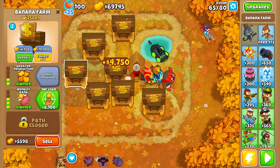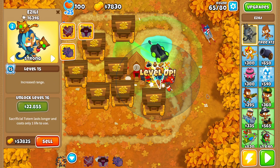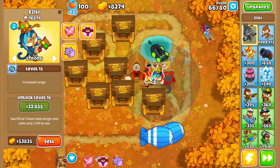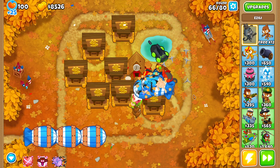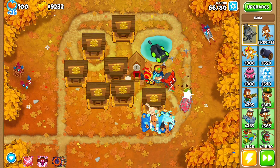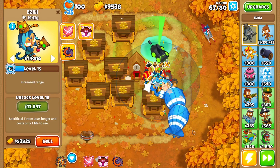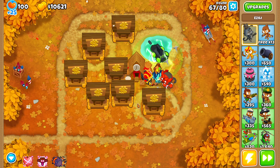Deposit. Leveling up Zilli to 15. I don't really fear these rounds because I can use her level 10 against MOABs. If MOAB-class balloons are ever problematic, I just use her level 10 and that's it.